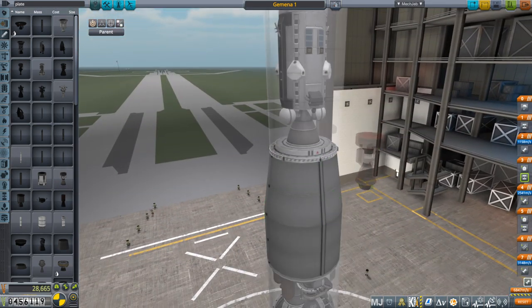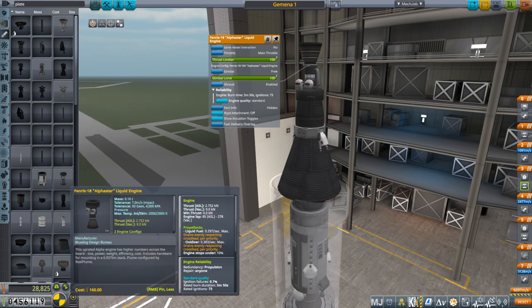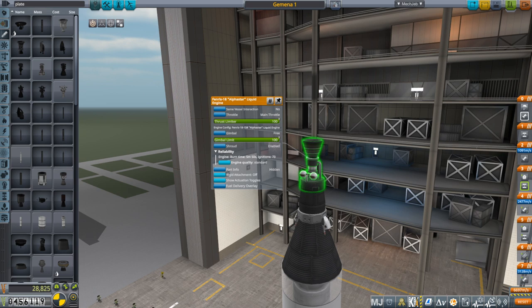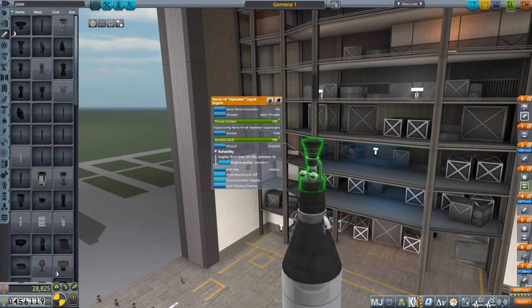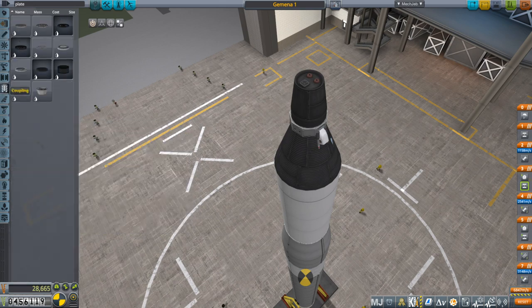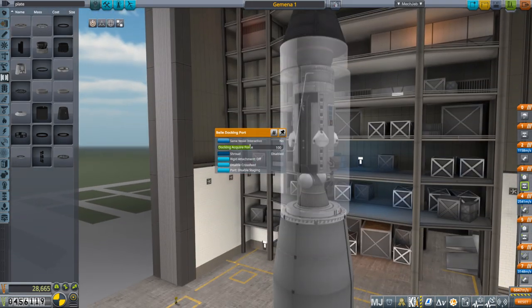People have told me that I can upgrade the engines from BDB. If we take a look here, there's the AlphaStar engine that was in question. It says two engine configs: AlphaStar liquid engine — there are two versions, basically the AJ10-104 and AJ10-118. But I don't know how to tell it to switch. I see 'engine config' there — it says which engine config it is, but I don't know how to change that. Right-click, left-click, double-click — if you guys could tell me that, that would be great. This is the docking probe for the Agena, and we're going to try docking, so that's part of the goals here.